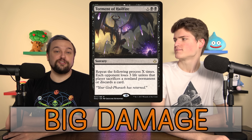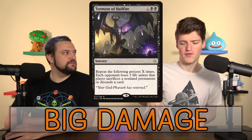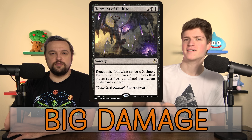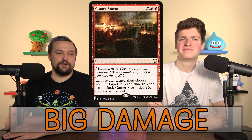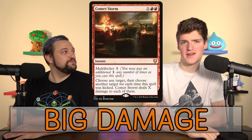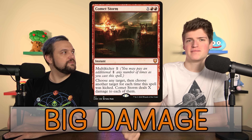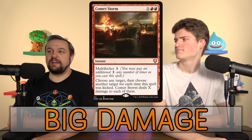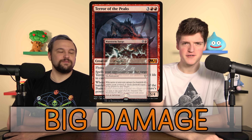With Torment of Hailfire for a huge X, sometimes opponents don't have a choice — it doesn't matter if they sacrifice everything, they'll still die. You see them do the math: 'I'll discard my hand, sacrifice my three things... what was X? 18? That's still 30 damage.' Comet Storm lets you do a huge X and kick it to hit as many players as possible, trying to deal 40 to everybody. Many players copy it instead for less work. Terror of the Peaks and War Storm Surge let you skip combat entirely, dealing damage directly whenever big creatures enter.